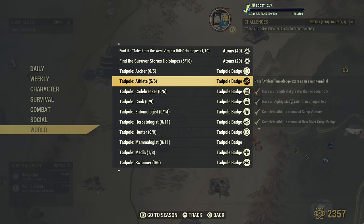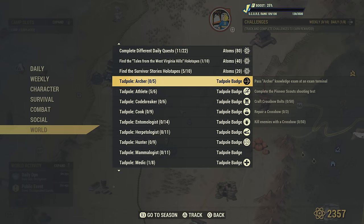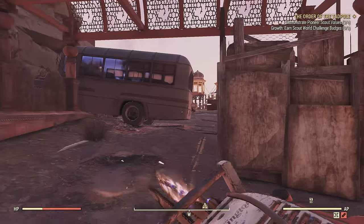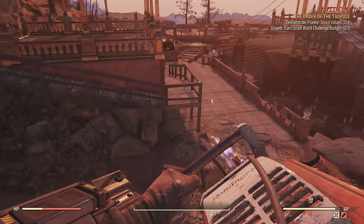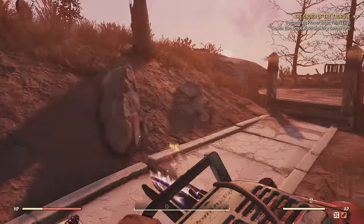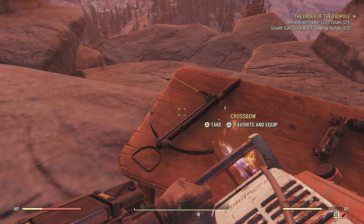Once you've done all of that and gotten your strength and agility to five, you'll just have to take the test. But we're not going to take the test yet — we're going to start working on Archer because we're going to do all three tests at once. To start with Archer, come to the Palace of the Winding Path on the map, and go over to this location and grab yourself a crossbow. This crossbow is going to help complete a lot of the hunter missions as well.